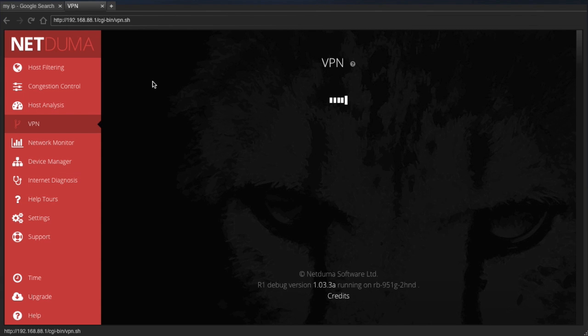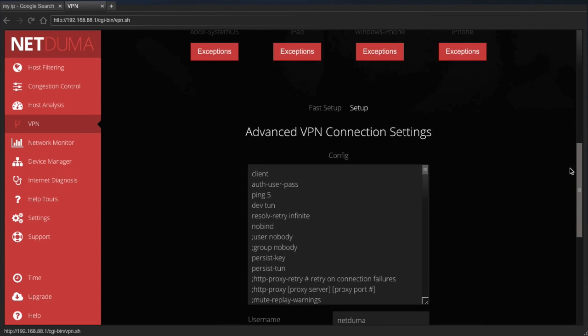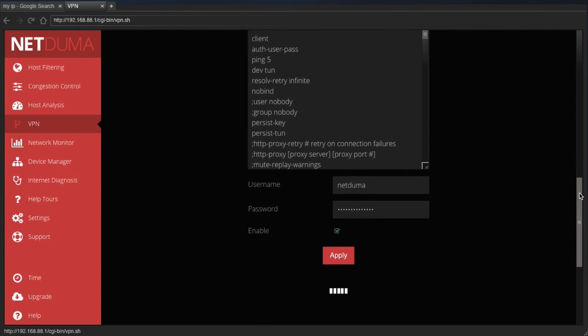So let's first connect to a VPN to mask my IP. This is the NetDoom router interface which you can access using any web browser. It's very easy to apply VPN — just enter your login details and click apply. I've now enabled the VPN for my PC and I'll simply connect. Don't worry about the complicated text, that's just generated automatically.